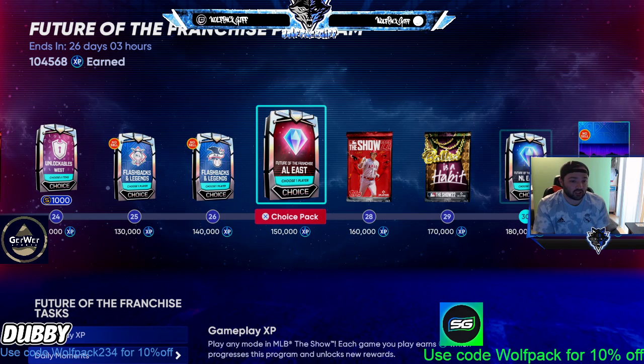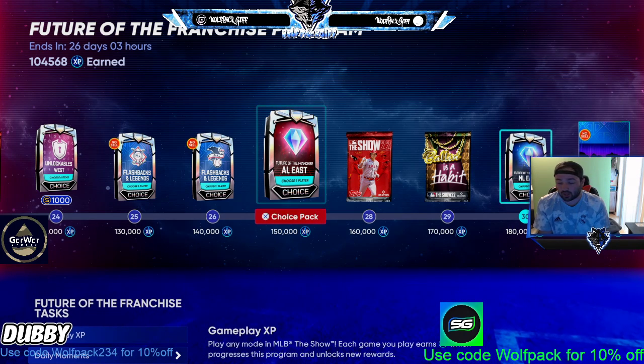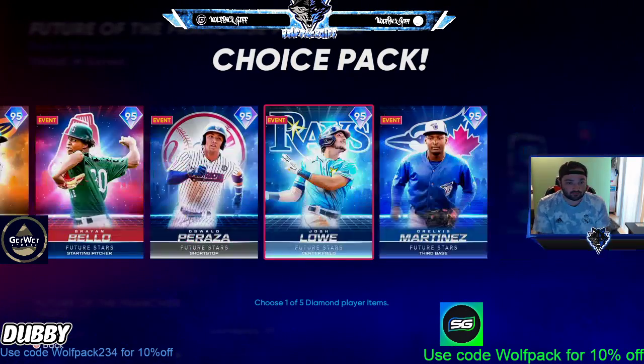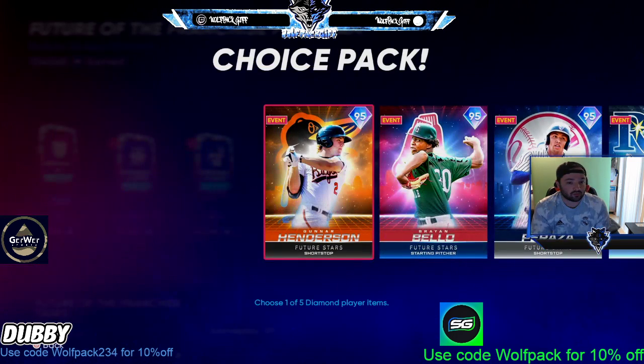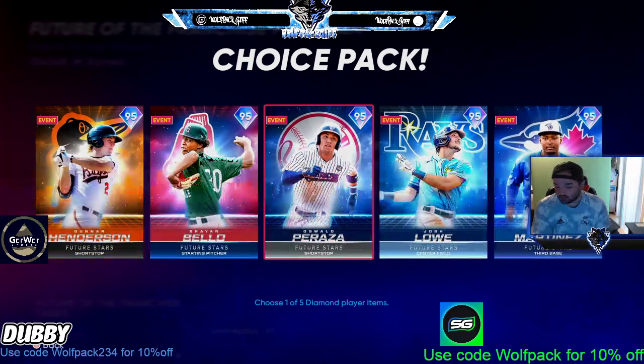We're here to answer: who's the best player in each pack? Starting with the AL East — I really think it's this Gunner Henderson card. 95 contact, 86 contact face lefties, so that'll get you to 90-plus when you parallel five. For a shortstop, not bad: 84 fielding, 96 arm, 92 arm accuracy, 77 speed. About 104,000 right now on the market.